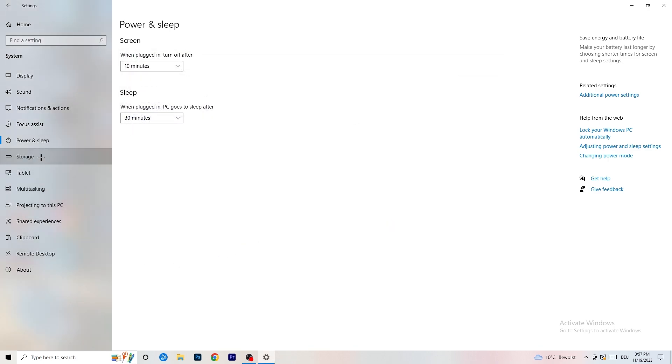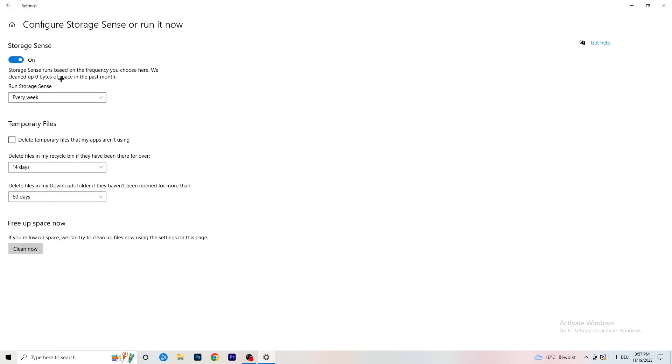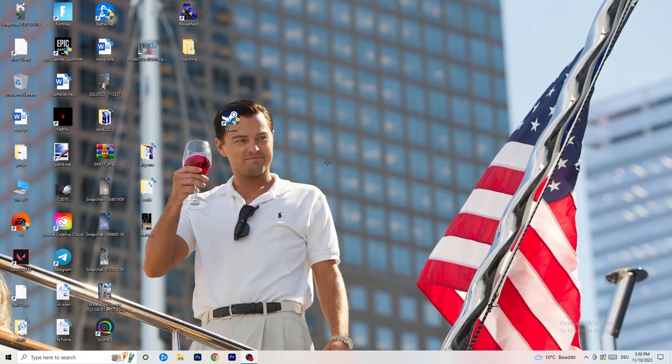Go to Storage and click on 'Configure Storage Sense' then run it now. Copy my settings — set it to run every week, 40 days, 60 days. It will delete all temporary files on your PC, freeing up storage and improving your general performance. It will take some time but it's worth it.